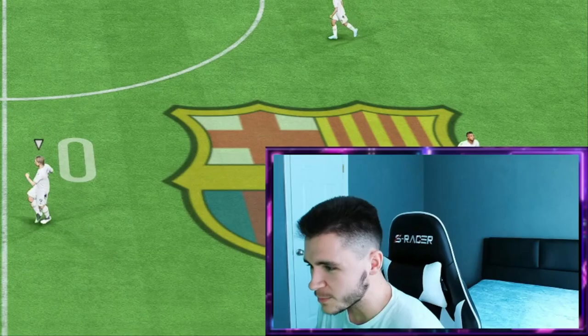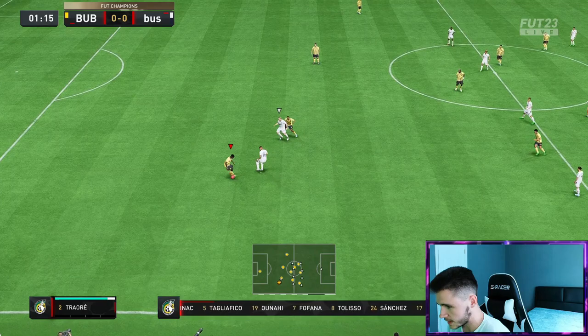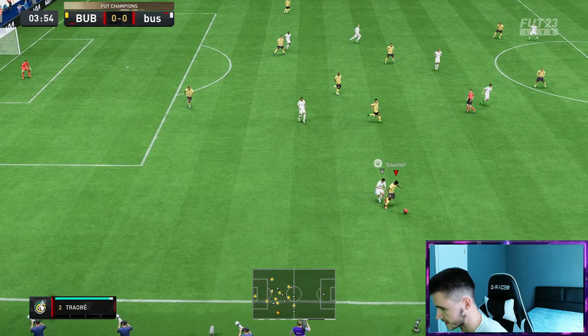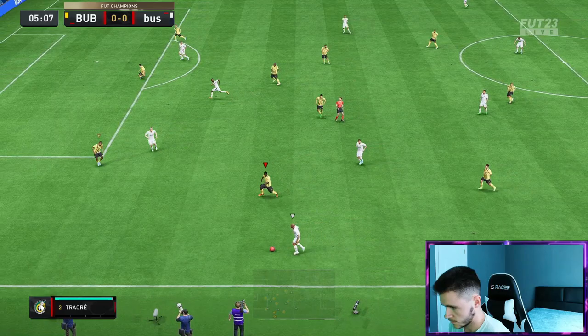Alrighty boys, here we are jumping into our first game of Foot Champions testing out the new Traore card. I do want to go ahead and test out his dribbling real quick. For a right-back, he does have some pretty decent dribbling. As you guys can see, he actually moves quite quickly and quite swiftly on the ball. Traore in a bit of space — test out the acceleration. He does only have the controlled acceleration type, so it might not be the quickest from the get-go, but he does have maxed out acceleration and sprint speed.